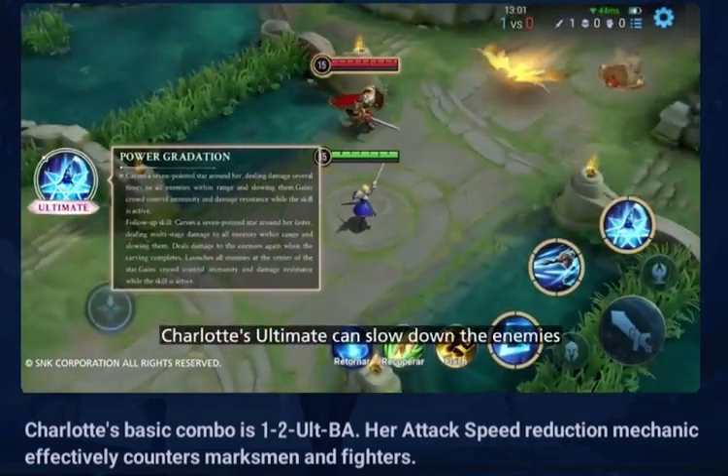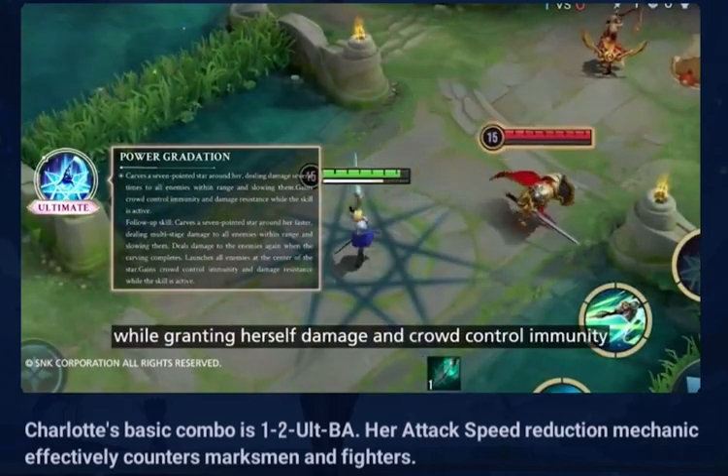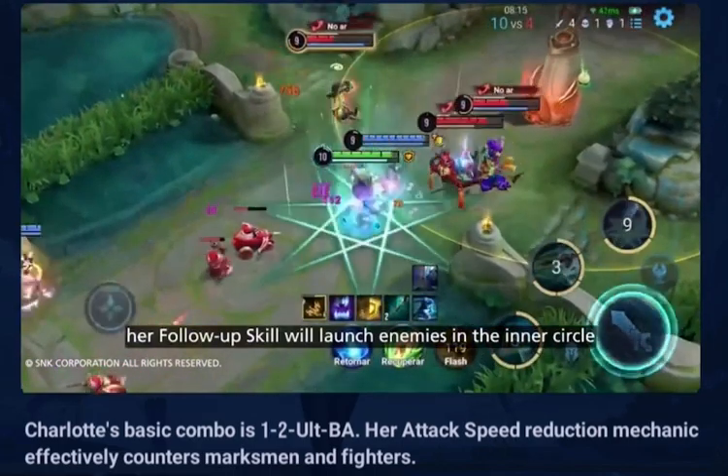Ultimate: Charlotte's ultimate can slow down enemies and deal multiple instances of damage, while granting herself damage and crowd control immunity. At the end of Charlotte's ultimate, her follow-up skill will launch enemies in the inner circle.